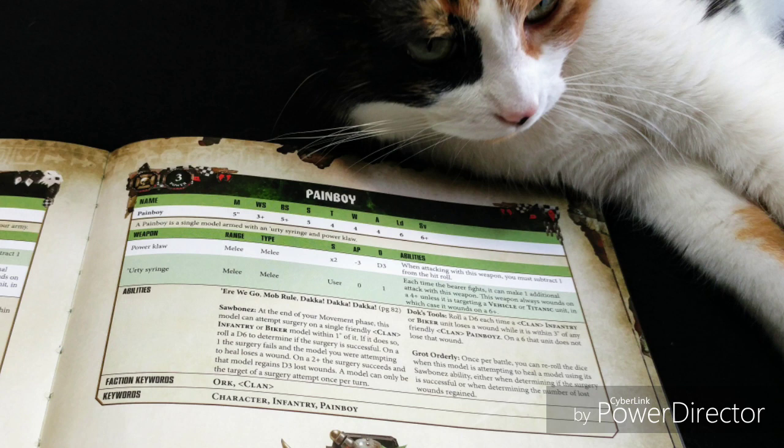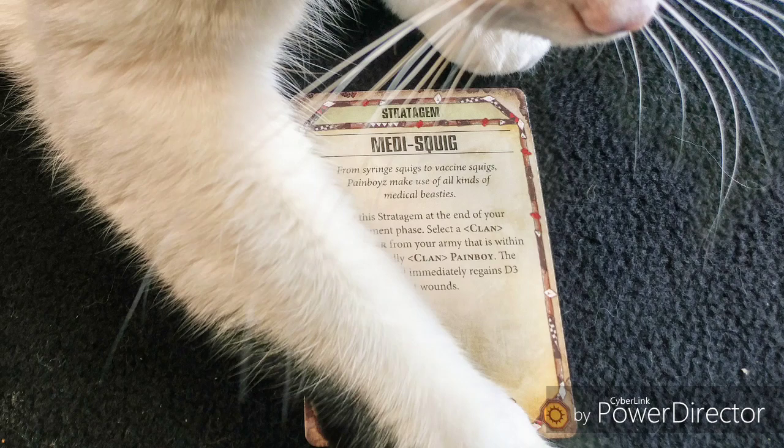Keeping the Warboss alive is a bit of a challenge, and that's where your Pain Boy comes in. On his Sawbones ability, if you're trying to heal your Warboss and you roll a 1, he's going to take another wound. If he's down to his last wound or two and you don't want to take that risk, take a look at the Mighty Squig stratagem. It'll cost you one command point but it's very much worth it. Use it at the end of your movement phase — select a clan character within 3 inches of a friendly Pain Boy and the model immediately regains D3 lost wounds. It could save your warlord and get him to fight one more time.